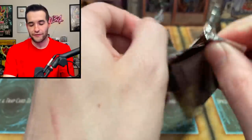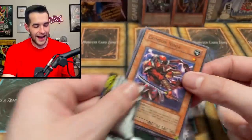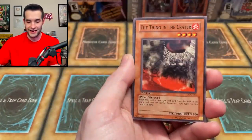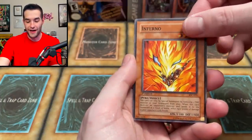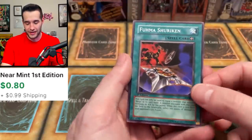Let's just pull the last IOC while we're at it. I would have doubted this was a hobby pack, but we just pulled a Dark Magician Girl so I think it's gonna be fine. Balloon Lizard, Chaos Greed, Thing in the Crater, Energy Drain, Crimson Ninja, Griffin's Feather Duster, Inferno, DNA Transplant, and a Fuma Shuriken. That's fine — that is totally fine. We don't need anything else in this video.